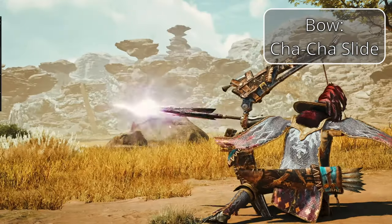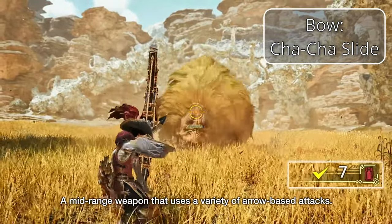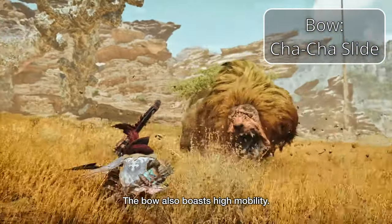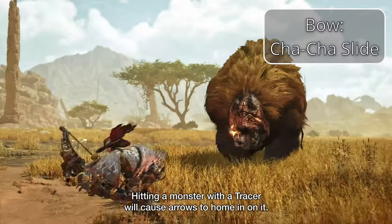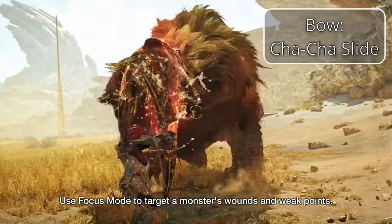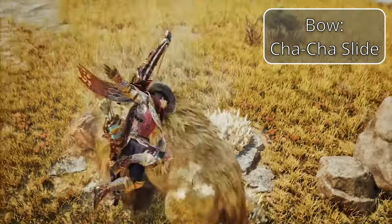Last but certainly not least is the Bow. This seems simple at first look, but it has an incredibly high skill ceiling and the damage to match. You can apply different coatings to your arrows to increase damage, apply statuses, or give yourself better close-range capabilities. This weapon is even more stamina intensive than Dual Blades or Insect Glaive, so managing stamina is key. A new feature in Wilds is the tracking arrow, which can be stuck into the monster, allowing subsequent arrows to automatically home in on that tracker. Bow also gets a sort of counter where a perfectly timed slide through an attack deals no damage and your next attack charges up a level — a very technical weapon, but incredibly powerful once mastered.